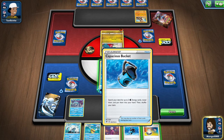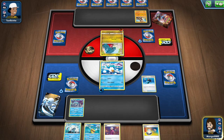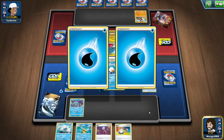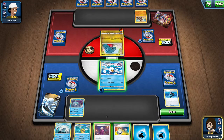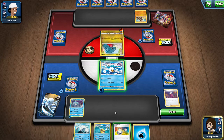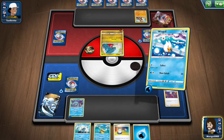First things first, we're going to attach a water energy to Wingull, and then we're going to use Capricious Bucket so we get two water energy cards. And then we're going to use B real quick, and we're going to throw water energy on Suicune, and then we're going to use Collect to draw a card.